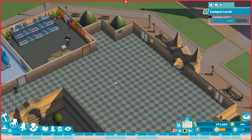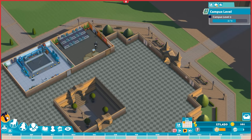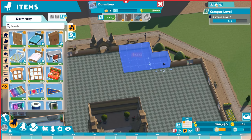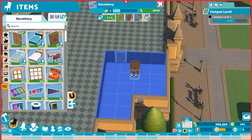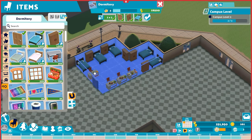We need to upgrade the campus to level three. Students need rest, relaxation, and recreation. Setting up a dormitory is a good start — expand it out, add a door, and it becomes a space for students to rest. We'll also place a couple of study desks. We're starting with 10 students, and they're more than happy to share beds, so more than five students will be living in this dormitory.